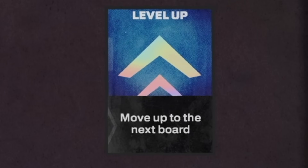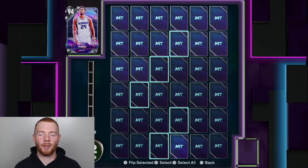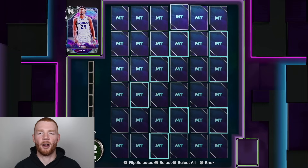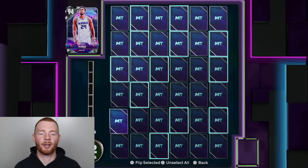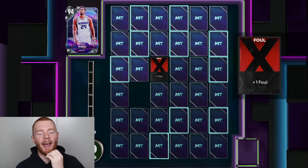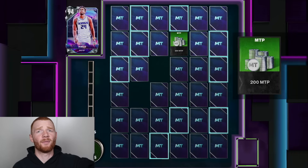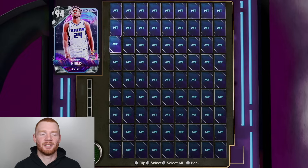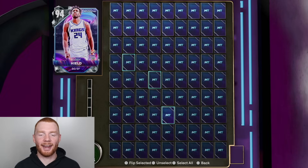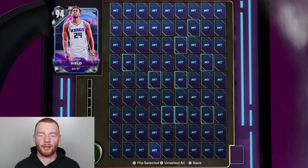Hopefully we get the level up very soon. There it is! Now if I just select a bunch of these, it means I don't have to open them individually, which will be kind of nice. Let's flip all those and hopefully we get the level up. We get a foul straight away, but hopefully we get the level up before like five picks. And there it is on pick number eight. So now I've got nine picks to actually get this Buddy Healed, which will be kind of crazy just after getting the Hall of Fame Pass.